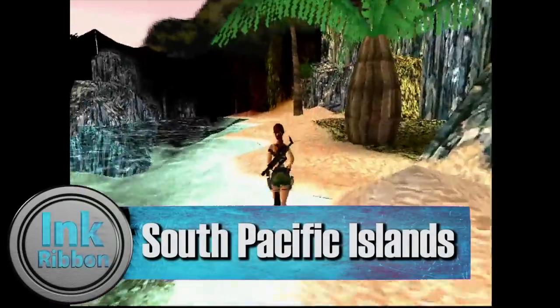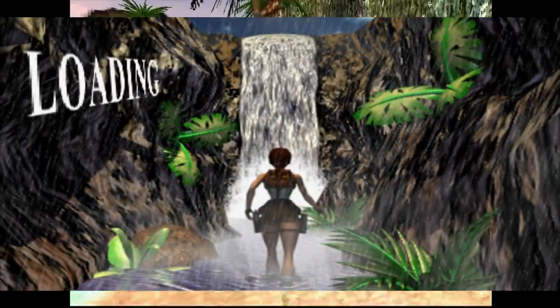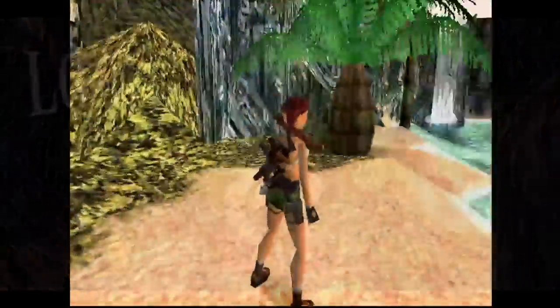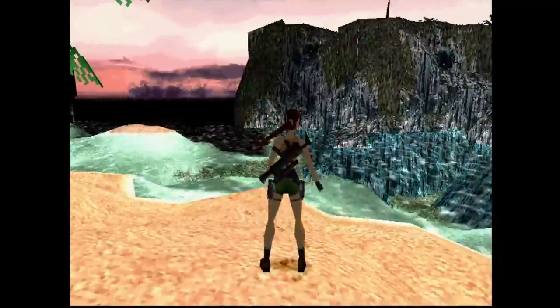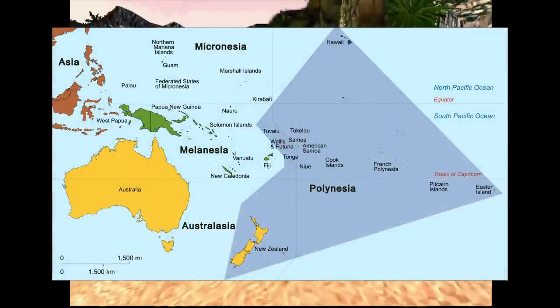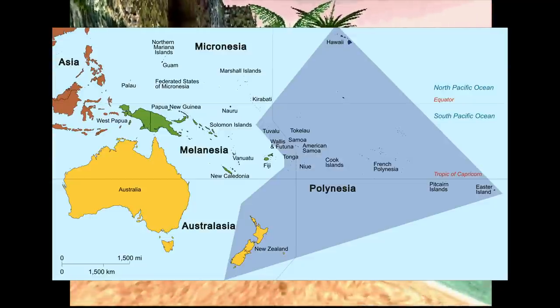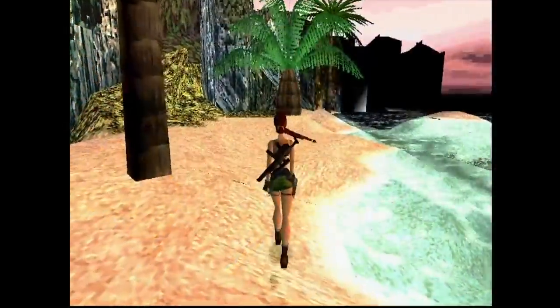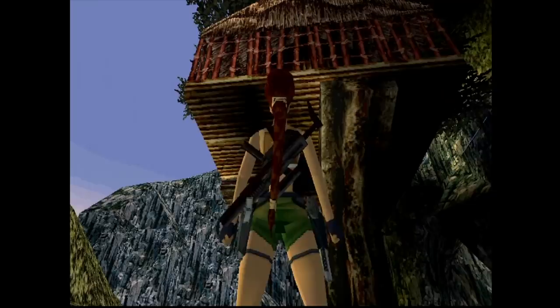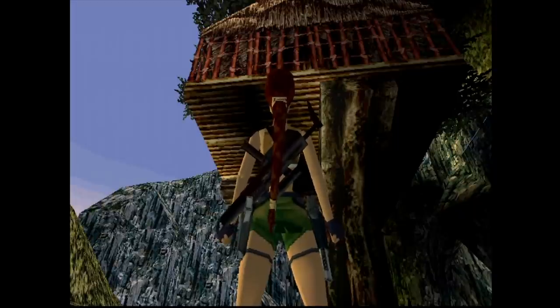Number 7: South Pacific Islands. Here's the early loading screen for the South Pacific Islands. There's no real way to tell exactly where these levels take place, but it's most definitely a part of Polynesia — a sub-region of Oceania spanning from Hawaii all the way to New Zealand, so it's anyone's guess. In the first level, Coastal Village, once you get to the end area before the quicksand pit, if you wait around a bit, you can hear the soldier above call out to her.